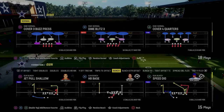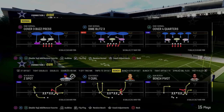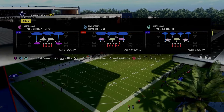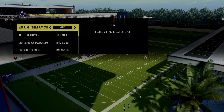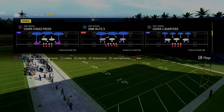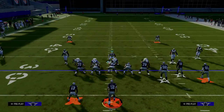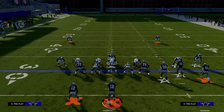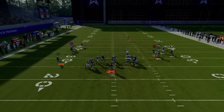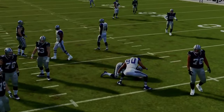The next blitz we're going to be showing you is out of the Dime Normal defense — this is going to be Dime Blitz 3. You could pair this with plays like Cover 3 Cloud. What we're going to do is turn our auto flip defensive play call off, make sure auto alignment is on default, and then flip Dime Blitz 3. All we're going to do is pinch our defense, and we're going to stand just over to that side right over center. What you're going to see is a nice disengaged B-gap pressure that gets up on your opponent quick and can get you some easy sacks.